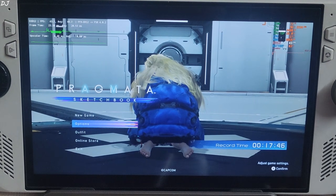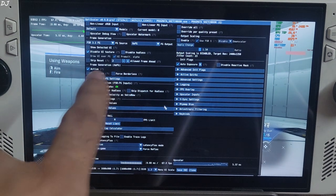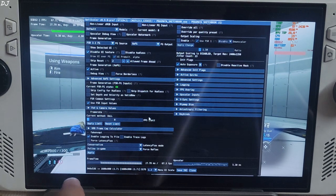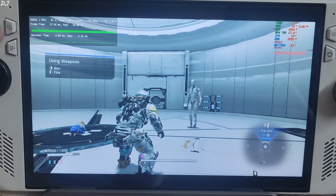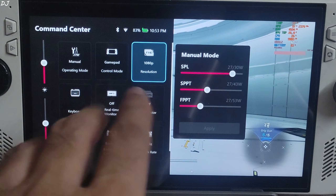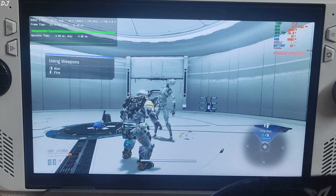No black bars are present around the left and right edges of the display. Open the OptiScaler menu — XCFG is working, output resolution is 900p, even with the Ally's display resolution set to Full HD. That doesn't affect the game resolution, but it fixed the crashing issue at startup.